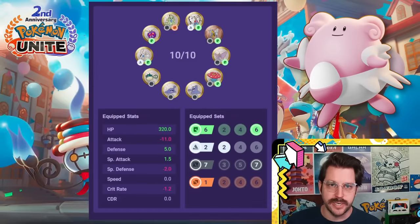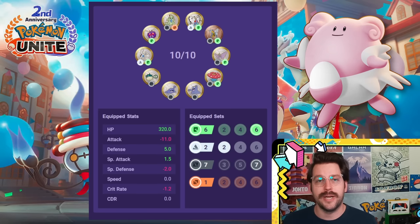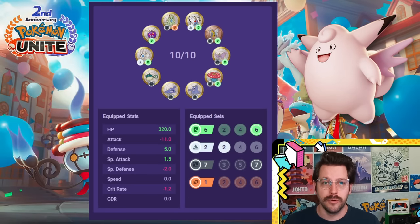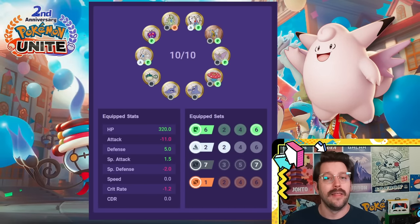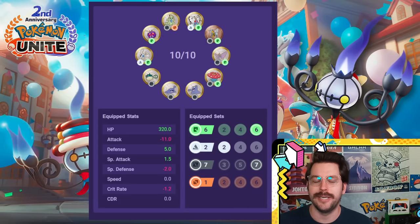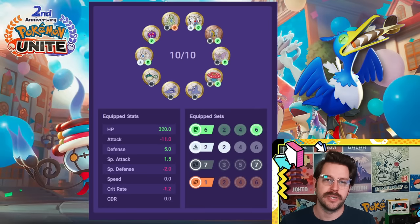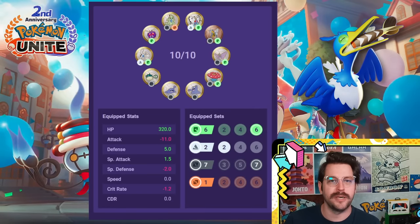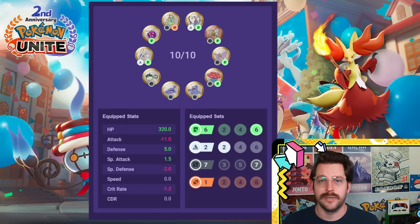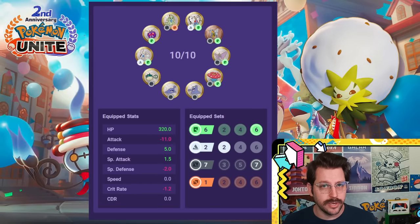Special attackers that would love this setup — starting with a surprising one: Blissey. Blissey does very well here because the cooldowns are very nice for a Pokemon like that, and you could lean into the HP too. Clefable is another Pokemon that really wants to get its moves back up fast enough, and this will help. Chandelure does very well with this build, just using your moves and doing damage. Cramorant does very well — it's another special attacker that loves getting its moves back faster. Delphox is a great example of another Pokemon that does very well with a setup like this.